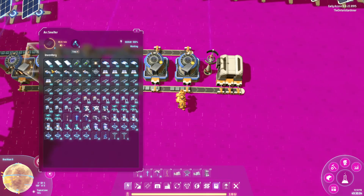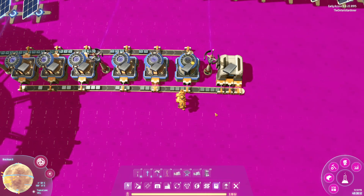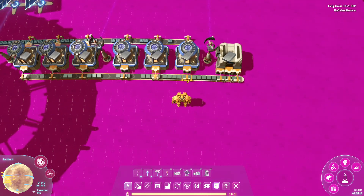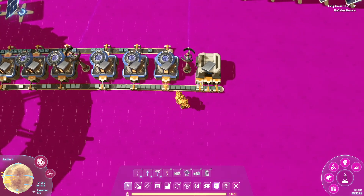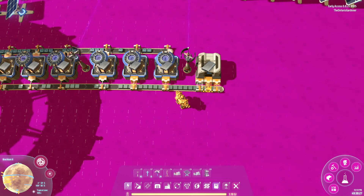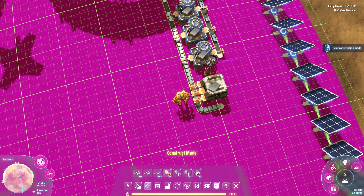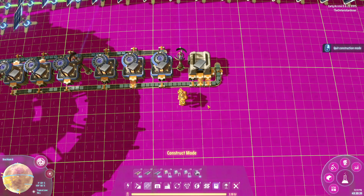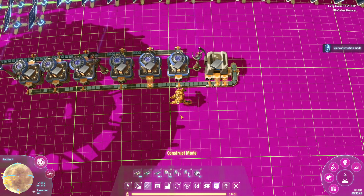Once the smelters are saturated and this gets up to 10, it'll just kick off to the next one. As soon as this reaches the end we will see a fully saturated belt. It may skip one here and there just because of how this builds up. Using Mark 1 inserters you're only moving 4.5 items per second, so three smelters technically can't keep up. If you're a stickler about that you can add a fourth.